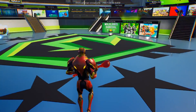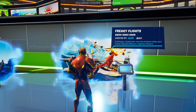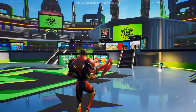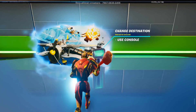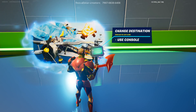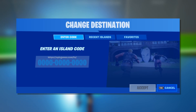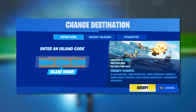Hey, what's going on guys! Welcome back to another video. Today I'm going to show you how to play Freaky Flights. What you see on the screen is the current code for the game. If you don't know, you can create your own creative server just like this, and in order to play this game you gotta use the console. This is if you want to play early — once the game has been officially released with the challenges, it should appear on the main menu, but if it doesn't, this is the code for version 1.